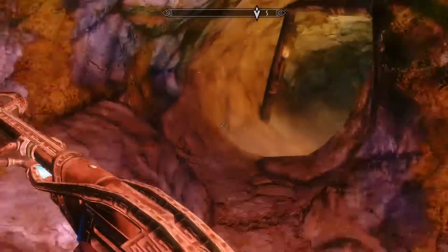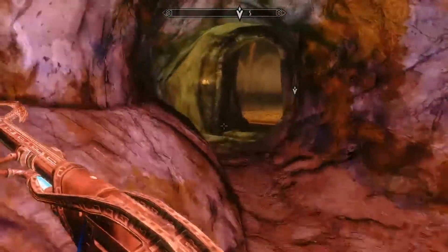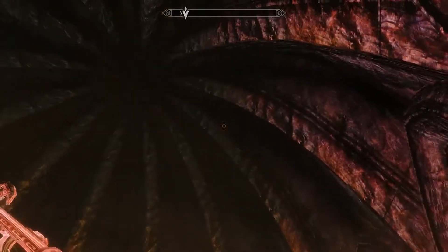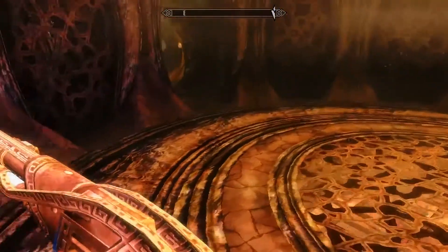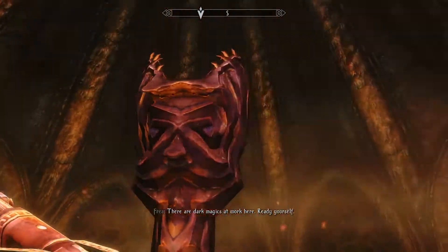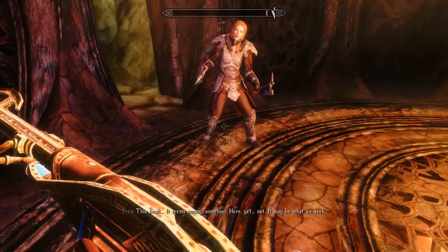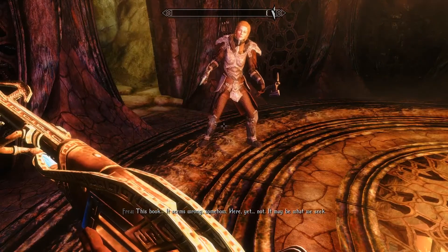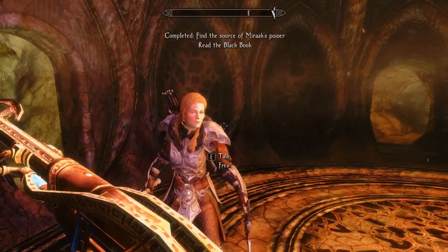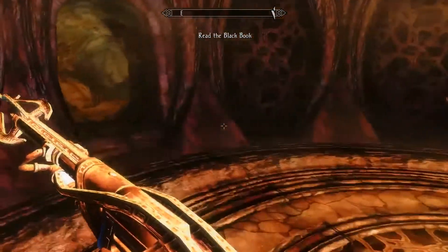Let's go through this secret cave. What have we here? Oh my. I know exactly what this is — there's dark magics at work here. Ready yourself. Yeah, that's... this book. It seems wrong somehow. It may be what we seek. Alright, read the black book. I really wish that we could...